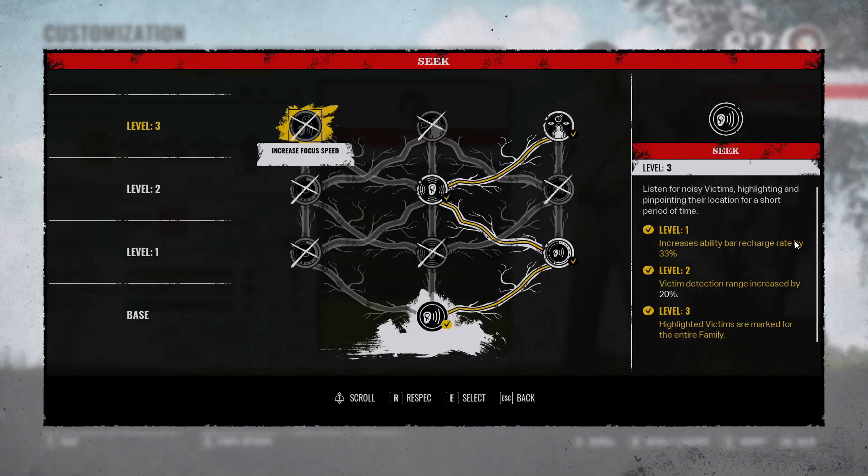I am currently running this tree for my ability. Level one increases my recharge rate so I can get my ability back faster. I increased the range by 20 so I can listen farther, and when I'm tracking and lock onto them, it will highlight the victim in an aura for my teammates to see. Great tracking, great feedback — highly recommend this.